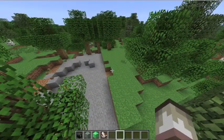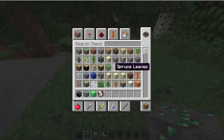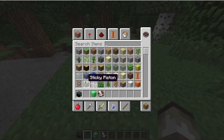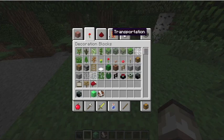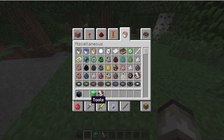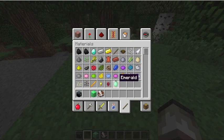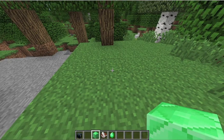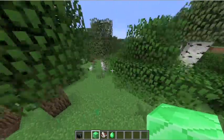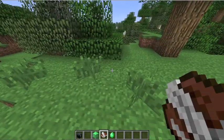Another thing is you're going to find emeralds when you go mining. They come as a material — there we go, emerald. And you can also make emerald blocks which look kind of cool.